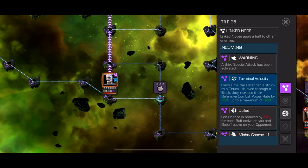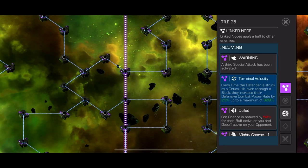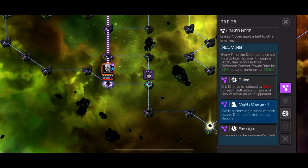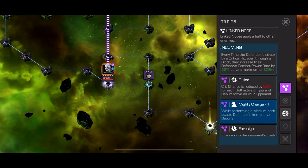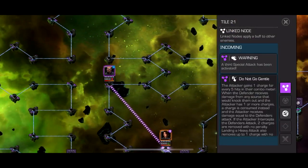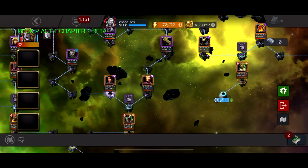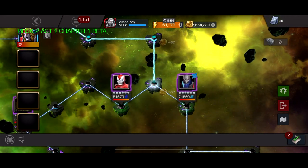They did a really good job of making every path have something that helps the player. For example, this path has terminal velocity - a not-fun node where every time you crit them they increase their power rate by 25 percent, and after 12 crits they get 300 power, so their power gains are crazy. Dulled crit chance is reduced by 50 percent for each buff or debuff active on your opponent. Mighty charge one is only immune to debuff. But then to help the player, foresight gives you a massive fury increasing your damage by a lot if you intercept. They used nodes like that basically all over.